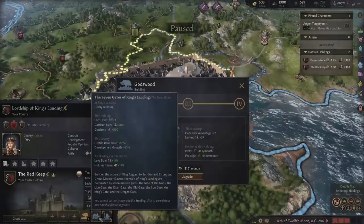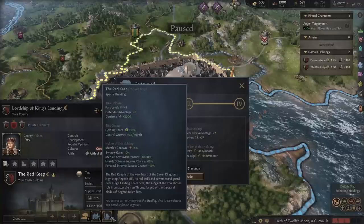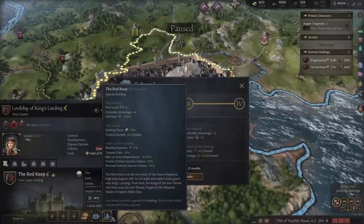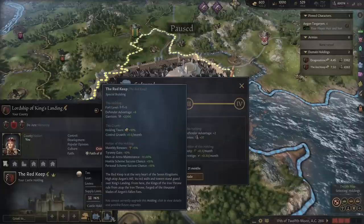That gives some thought level and some garrison stuff — hostile raid time plus 50%, development growth plus 10%. Very nice. And then we have the Red Keep as well. The Red Keep is at the very heart of the seven kingdoms, high atop Aegon's Hill, its red walls and towers standing guard over King's Landing. From here the kings of the Iron Throne rule, forged of the thousand blades of Aegon's fallen foes. That gives some more thought level, 2000 garrison. Very nice — holding taxes, control growth, and renown.